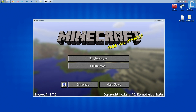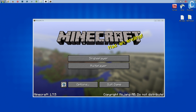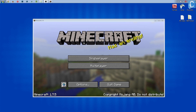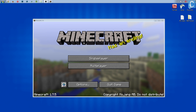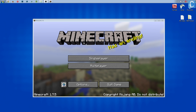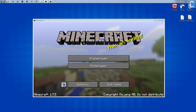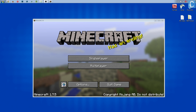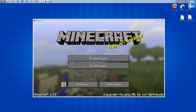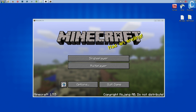First things first, we'll be using Optifine. If you want to know how to install Optifine, you can check out the first link in the description, or the annotation in the top right corner of this video, as well as at the end of this video. If you are still having lag and haven't tried Optifine, I can't help you in the comments, because that's the first thing I'm going to ask you to do.